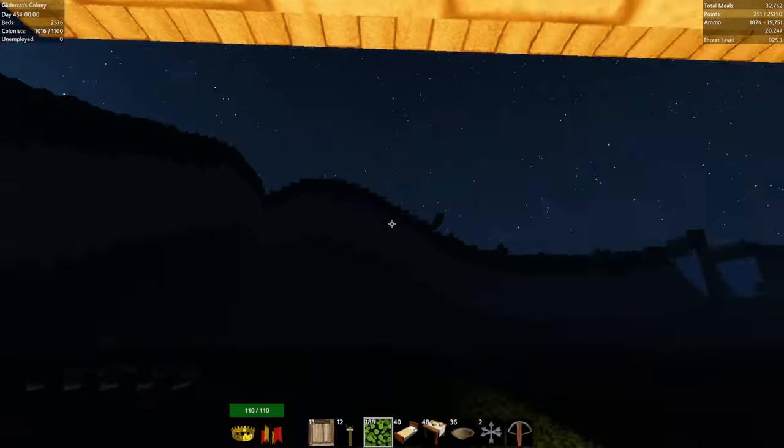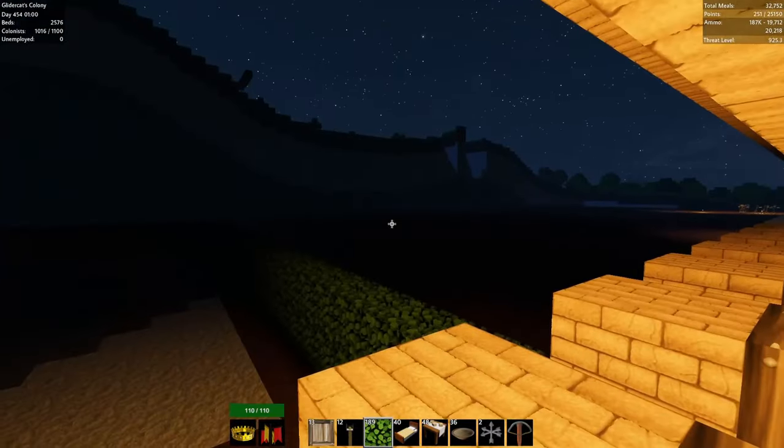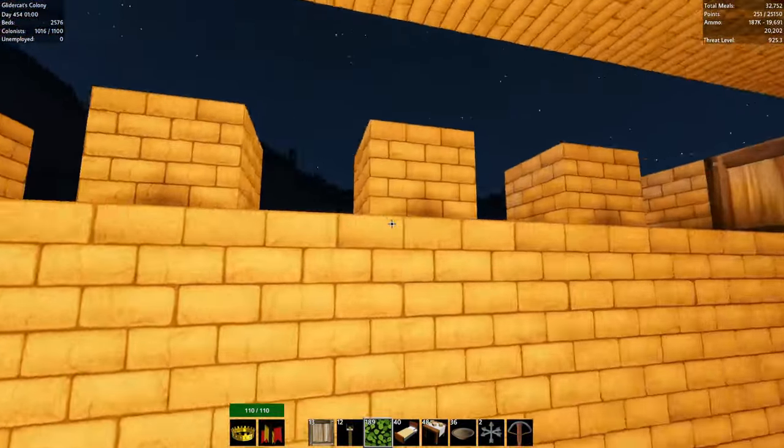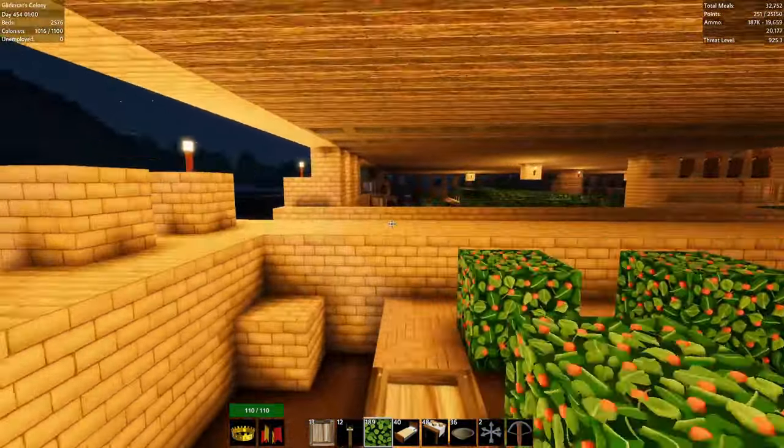Tearing all this terrain down is going to help enemies spawn more randomly and approach the castle from more varied directions. That's going to help the guards on the outskirts — once placed — have clear targets to shoot at.